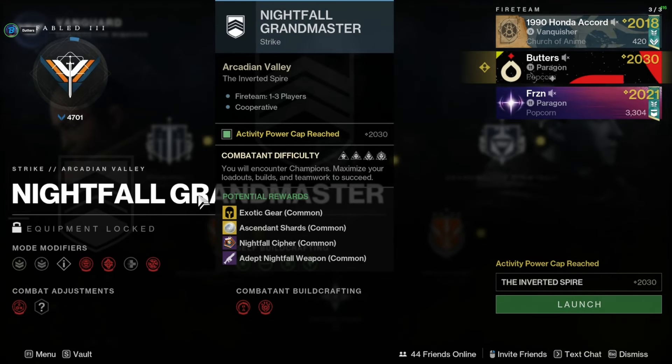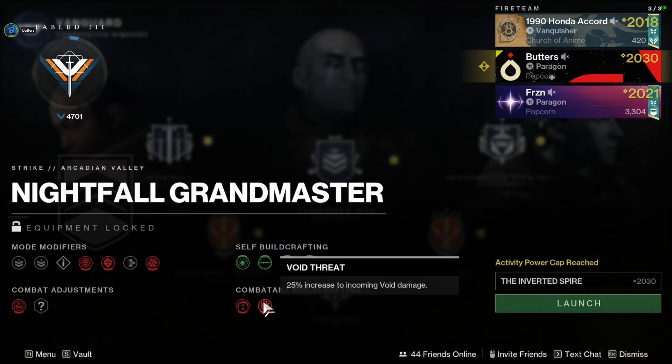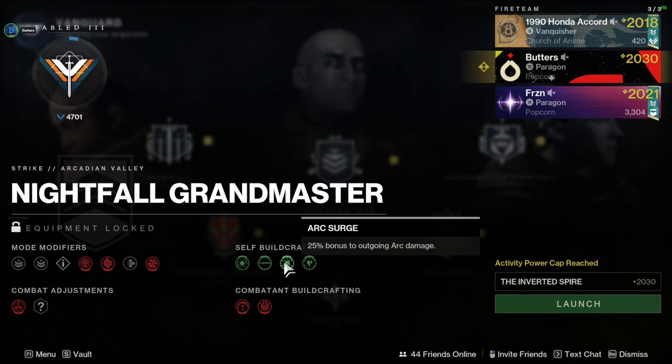Hello! This is a quick guide to the Inverted Spire Grandmaster Nightfall. This Grandmaster Nightfall has barrier and overload champions, as well as void threat, so make sure you have void resist mods on. There's also a lot of arc damage, so I do have an arc resist mod on as well.